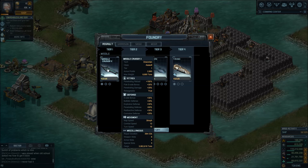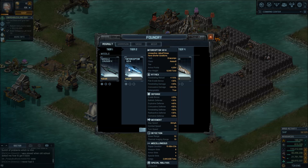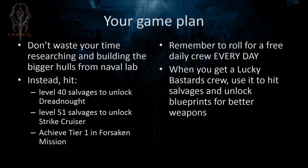Instead of a Sea Wolf, why not go get a Missile Cruiser X, and from there you can progress to the V2H, which is like a Sea Wolf but 20 times better. Those researchable hulls from the Naval Lab are only going to hold you back. Floating Fortresses, Hammerheads, even Sea Wolves are dead ends. Focus on unlocking hulls from the Foundry — this is where the fun is, where you get actually very good hulls that can be retrofitted for added bonuses and firepower.